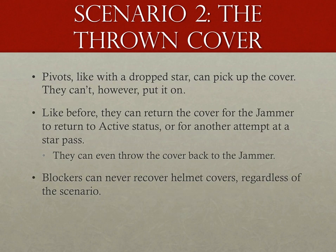The next scenario is the jammer throws the helmet cover. I've seen several occasions where pivots actively avoid the thrown cover like it's the plague — but in fact it's not. They can grab the cover, just not put it on. Like with the dropped cover, it's not a completed star pass. The pivot can grab that cover midair and hand it back to the jammer, who can either return to active jammer status or execute a legal star pass. However, if a blocker grabs that cover midair — or like with a dropped cover — that is an illegal star pass initiated by that blocker, because only pivots and jammers can be involved in star passes and only pivots and jammers can recover fallen, dropped, or thrown helmet covers. Pivots can also throw that jammer helmet cover back to the jammer.